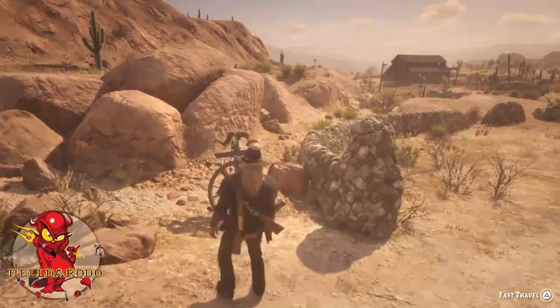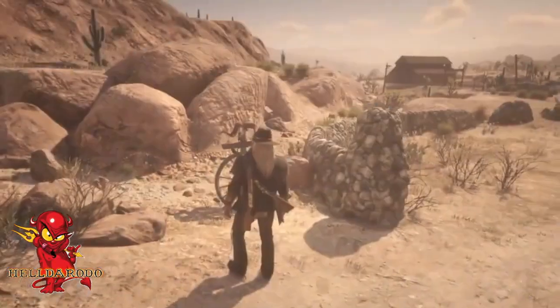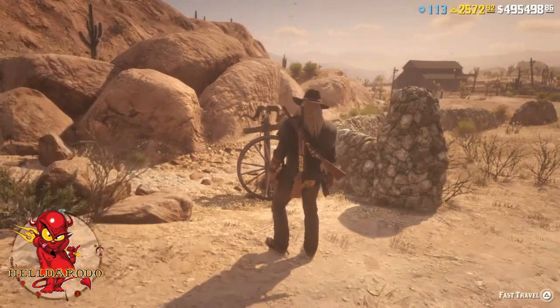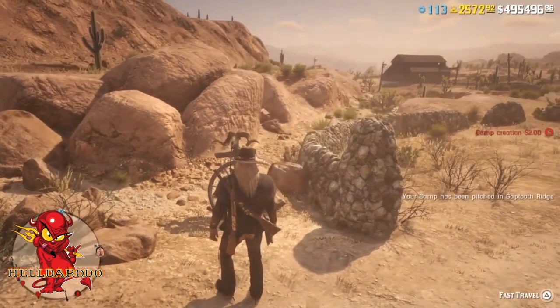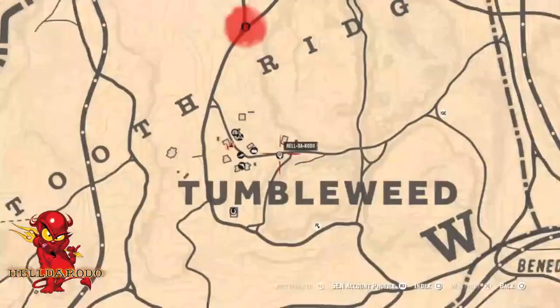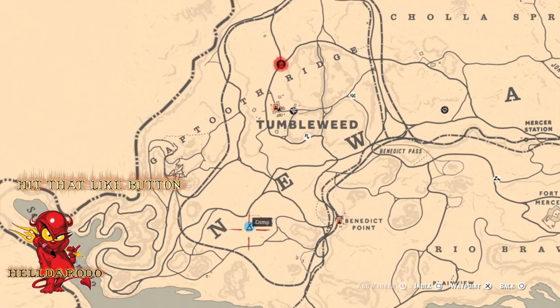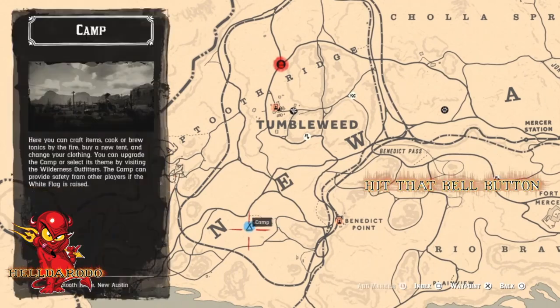Hey guys, what's up? El Dorado - now you want to be in an MTU Lobby. You need a friend to bounce off of - not to join, just to bounce off of. I'll explain later. MTU Lobby, someone you can bounce off on your menu list of your friends, just like the other trader glitch I put out.